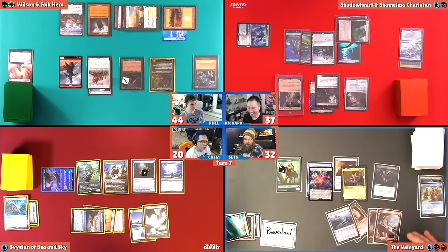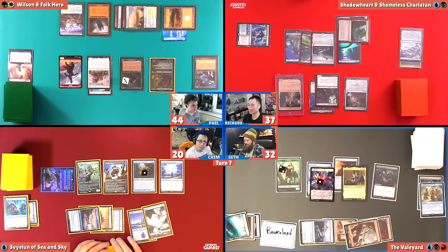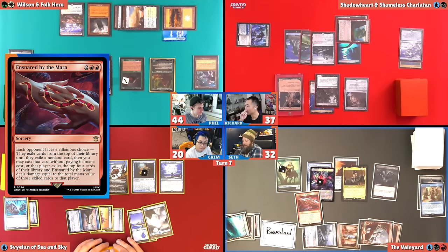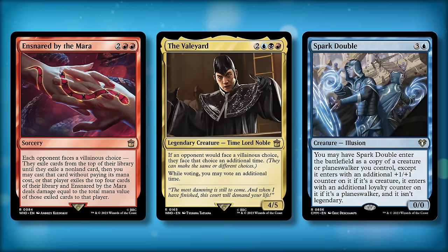The Spark Double is going to be another Veilyard, and it gets a plus one/plus one counter because it was designed in the power creep era. I got nothing. I'm going to tap my last four mana. It's called Ensnared by the Mara — it's a card from Doctor Who. What this card says is each opponent faces a villainous choice: they exile cards from the top of their library until they exile a non-land card and I get to cast that card for free, or that player mills four cards and takes damage equal to the total mana value of the exiled cards. So with two Valyards, you'd have to make the choice three times.